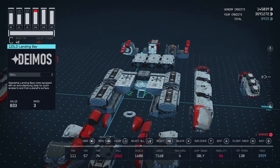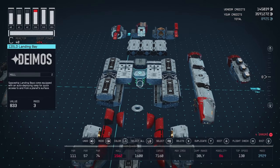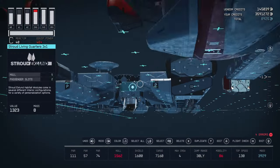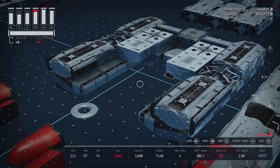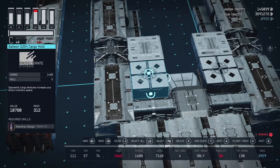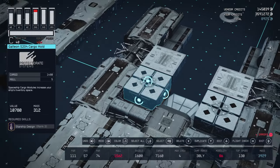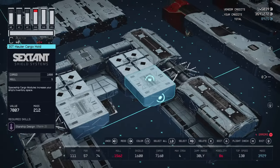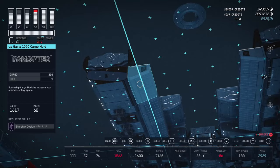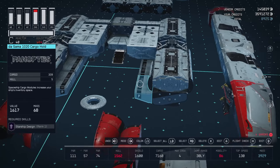Here I have the 120LD landing bay attached to the bottom of this companionway. I didn't want to pull all this cargo off because I used the cargo just as much as an aesthetic piece in this build as any of the cosmetic pieces. This gives you a really nice base cargo of 7,160. You will have two Galleon S204s that you stick right here, then two 30T cargo holds from Sextant Systems in front of those, and then six of the Degama 1020 cargo holds along the side.